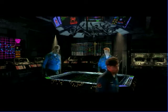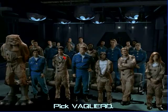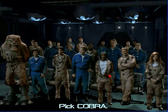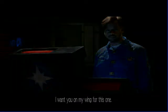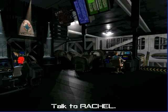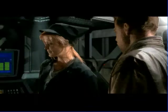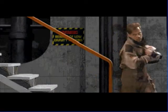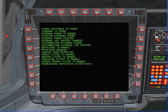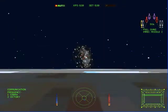Alright, seems easy enough. Seems like not a problem at all since we're in control. We haven't used Cobra yet, so let's use her. Cobra, I want you on my wing for this one. She is a fine wingman choice — she's quite excellent. Let's get our Arrow with our image-rec missiles, and off we go.